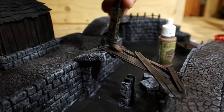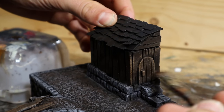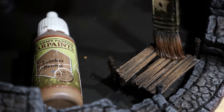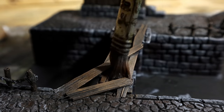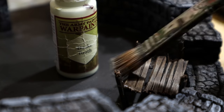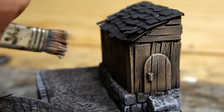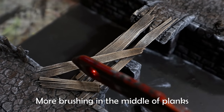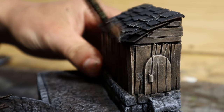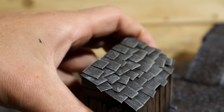Next I dry brushed the wood with a brown. Normally I'd paint wood with brighter colours, but for this diorama I want a darker theme. I further edged the wood by dry brushing with a tan, applied over all planks but focused mostly on the middle of the planks or anywhere where the wood should be more worn. I then tried brushing over the roof to see what happens, liked the results, and painted the entire roof using the same tan.